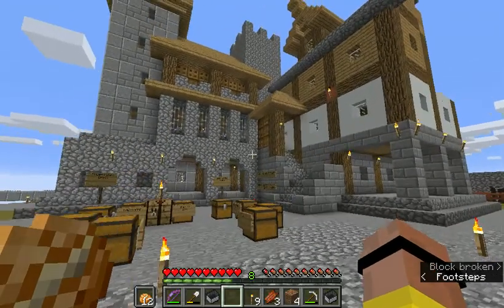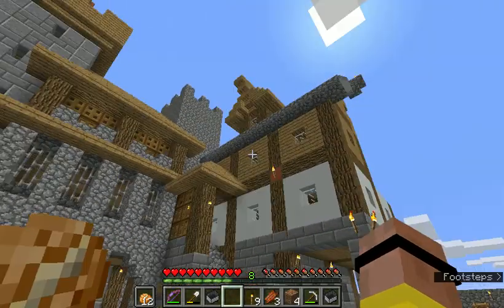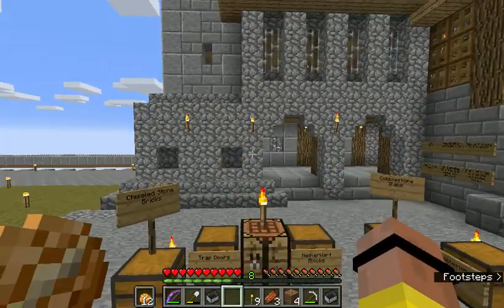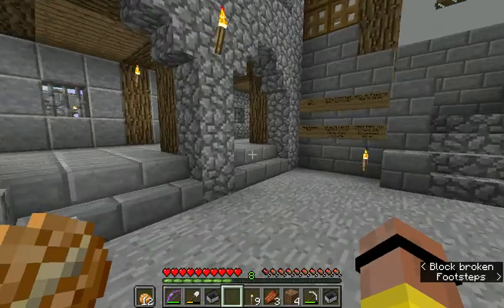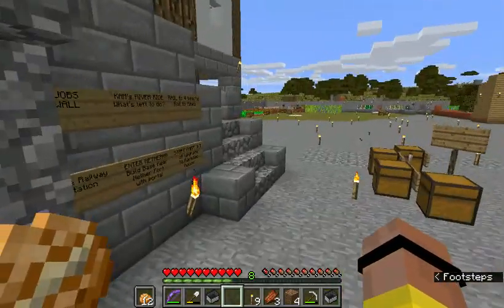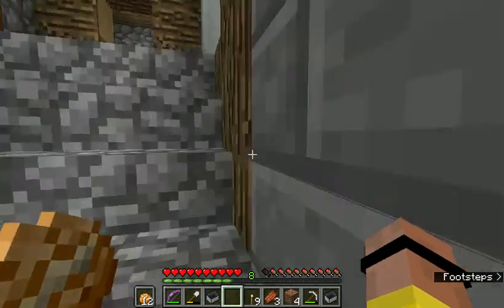It has 3 floors, a loft at the top above the 3rd floor, and 2 turrets. It also has an underground. You can enter in this way, you can go in through the stairs here.